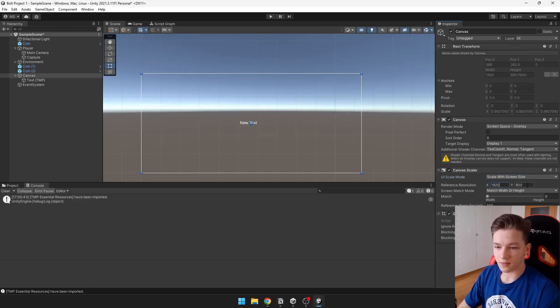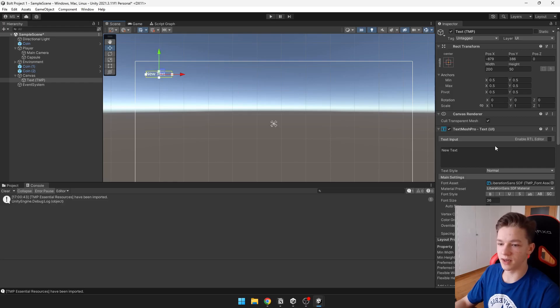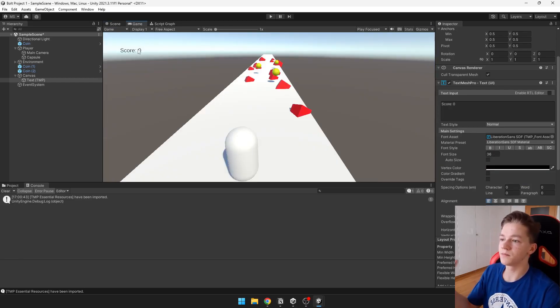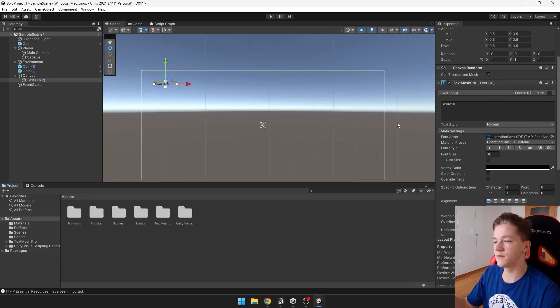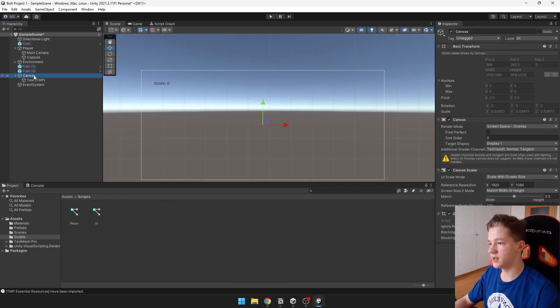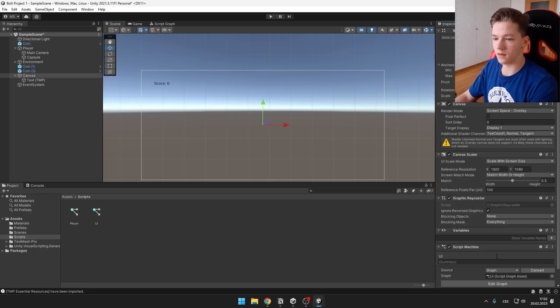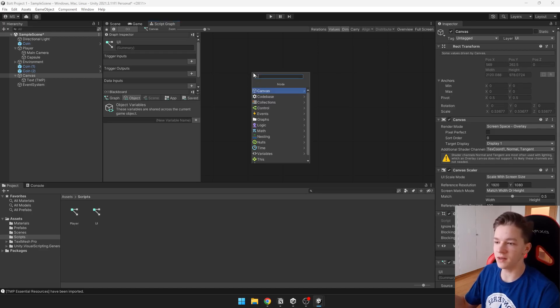Set the resolution to full HD, and I like to set it to 0.5 so it tries to match both width and height. Position the text somewhere in the corner and type score. You can also change the color. In the game you can see the score text, but now it won't display the actual score — for that you need to do some coding. Because we are working with the UI, I will create a new script called UI and add it to the canvas.